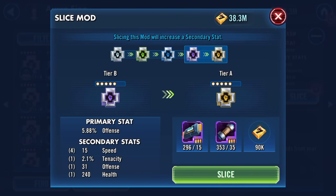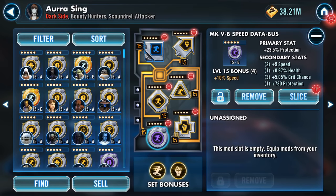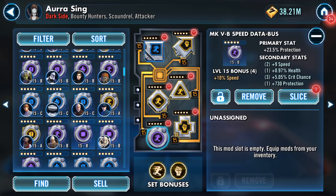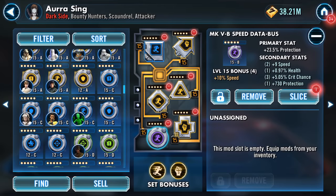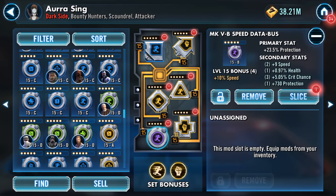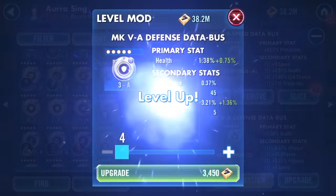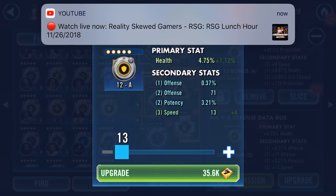I can't believe I'm going to do this but it's showing 15 speed — it went on tenacity, oh boo. I might have some ones in here somewhere — scrolling and scrolling. Okay, so it's a health mod on a defense mod. First turn potency, second turn speed, third turn offense — this is pretty evenly spread. Oh, and another 13!